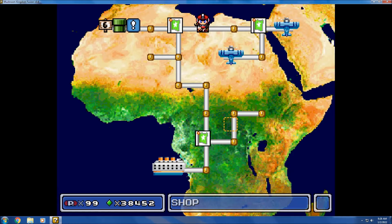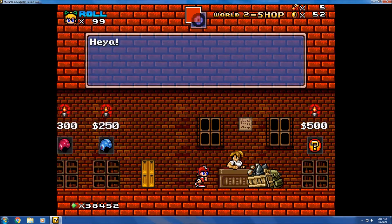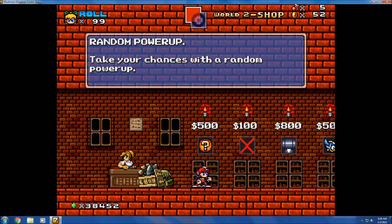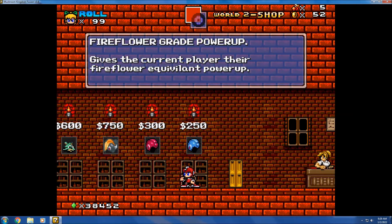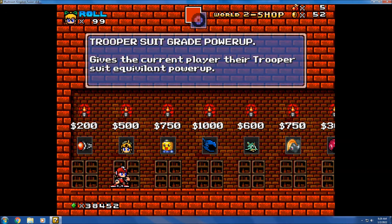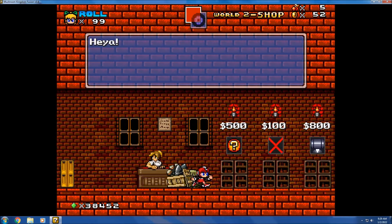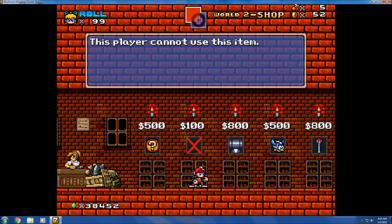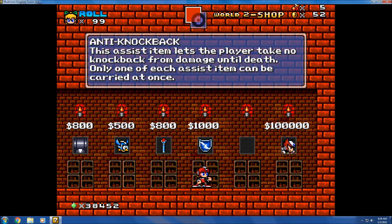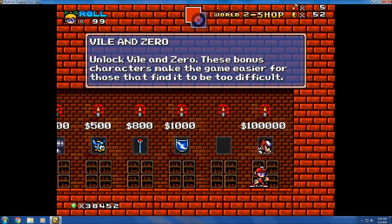I need to go to the shop and show this off. All the prices in shops have gone up. Buying a random item now costs $500, where it used to cost $300. All the power-ups are more expensive too — a sci-fi suit is now a thousand rupees. Roll now has a trooper suit upgrade, which I'll show off in a moment. Buying a weapon is now $200. The health refill item is now $100, where it used to be $50. A thousand for the anti-knockback. Most importantly, you're going to have to save up your rupees if you want Vile and Zero — they now cost 100,000 rupees.